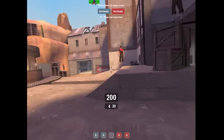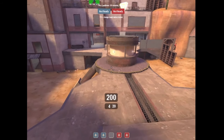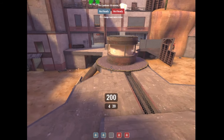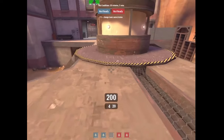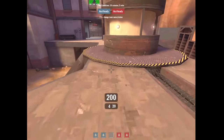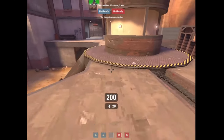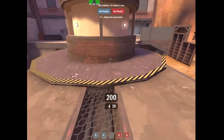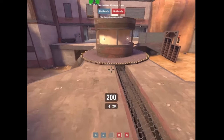Let me take a side note about what a pocket scout's targeting priority list looks like. Very first at the top: anything that's close to your medic at all, regardless of what it is — you're shooting them, period. The second thing you're shooting is soldiers. The third thing you're shooting is anything that's not the first two. That's a general list you can keep in your head as a pocket scout at all times, and it'll usually not lead you astray.